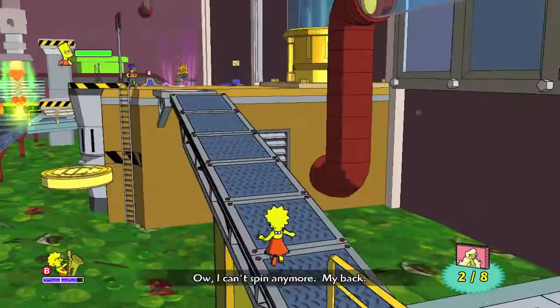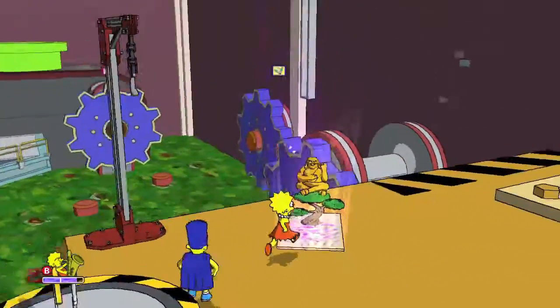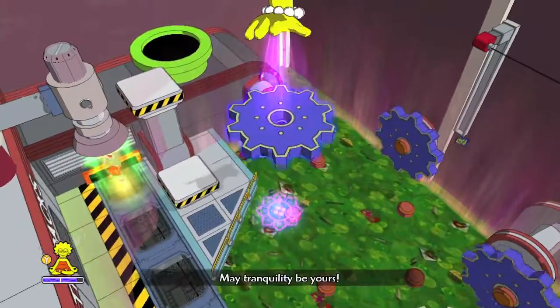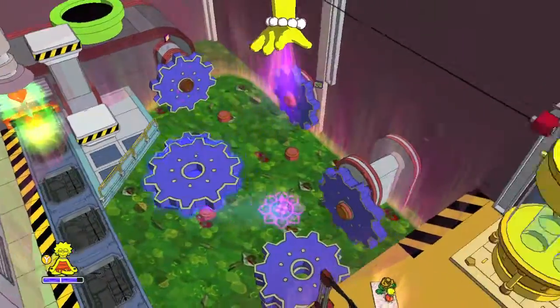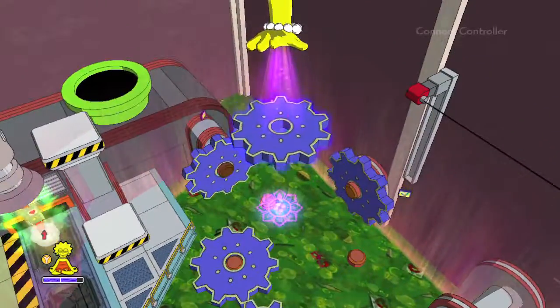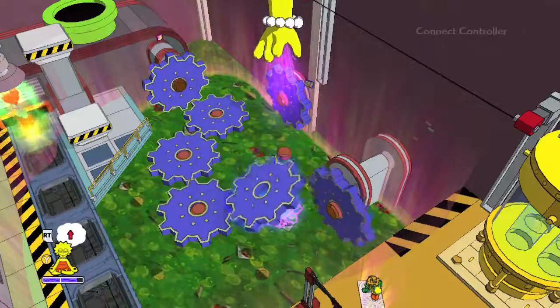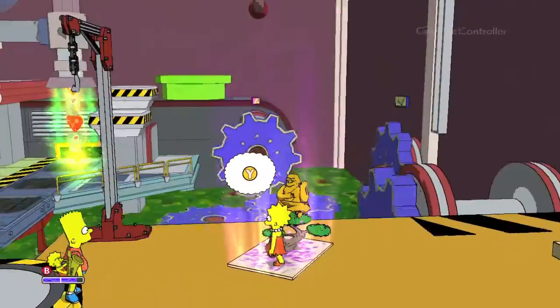Then head back so we can use the Hand of Buddha. This area does have a handful of collectibles with it, as you can see in the background. Just grab the gears and put them accordingly — you want to put one right here and one right here in the middle, and then the other two need to be adjusted like so. This is how you get the gear moving so you can get the platform going and reach the next part of the level.